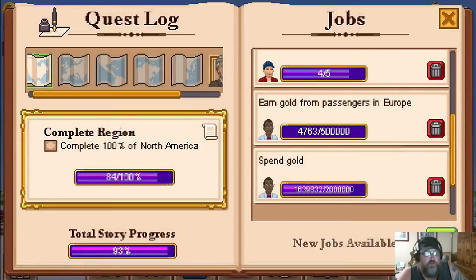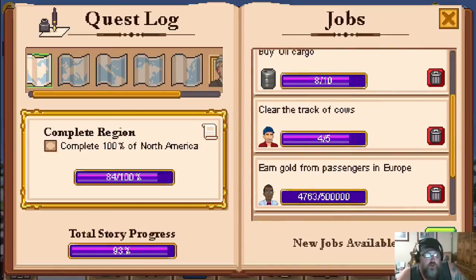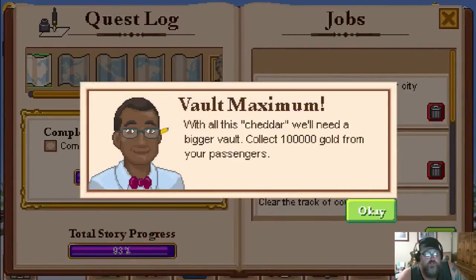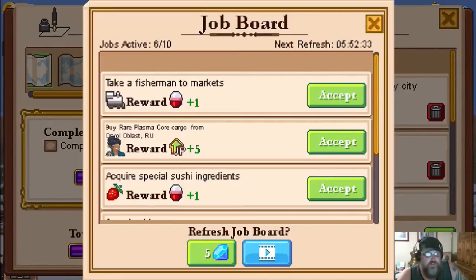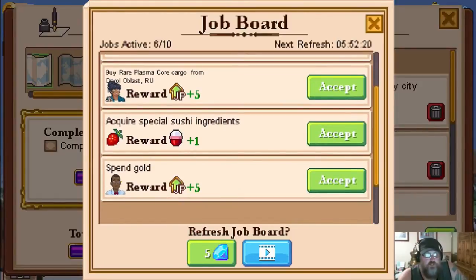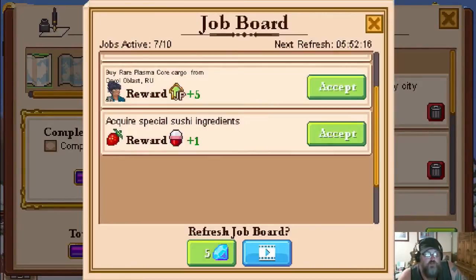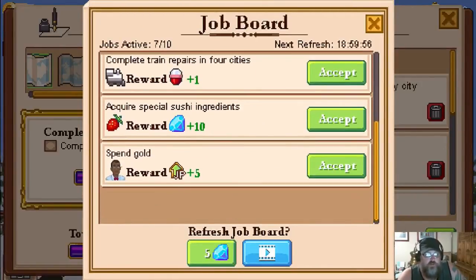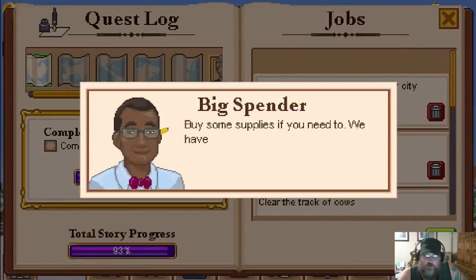I want to talk about the dailies so you know how to make the most money while playing. These daily jobs - for example, earn gold from passengers in any city, that's simple. The next stop we'll earn money. There's also take a fisherman to markets, but I don't do the markets or run people all over. There's buy a rare plasma core from Oblast C, special sushi, and spend gold. I'll take the spend gold one. I don't do train repairs or sushi, but there's another spend gold one.